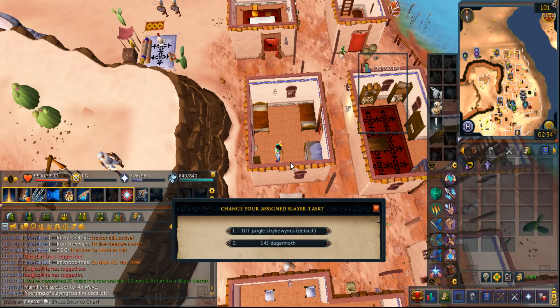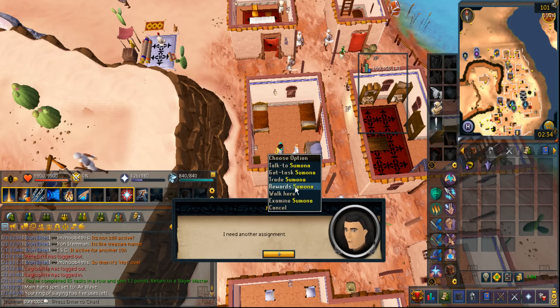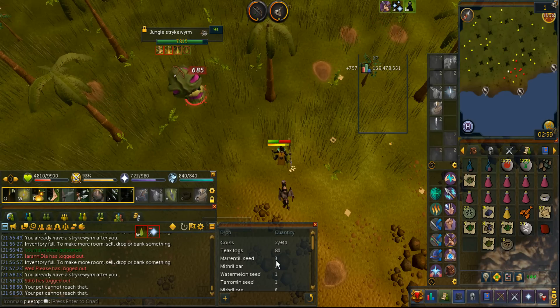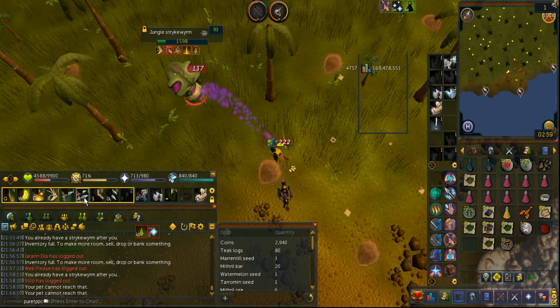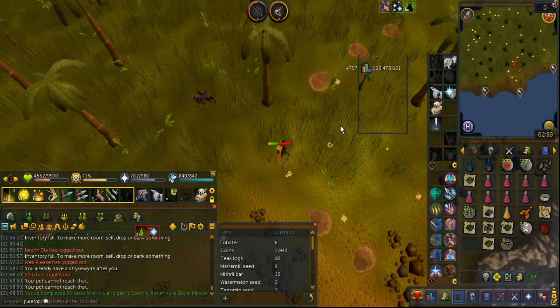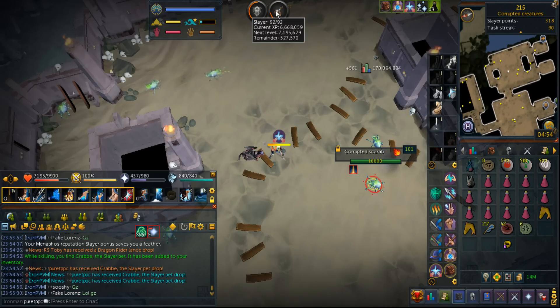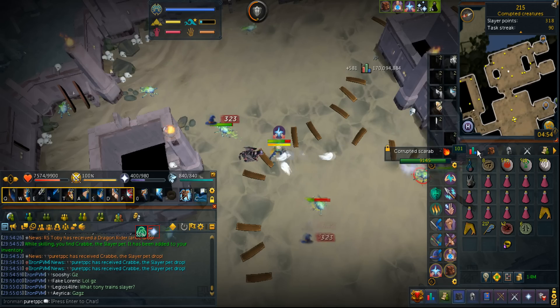The very first Strikeworms task for jungles! I'm gonna go prefer that because it's actually not very common. Can we really get a drop on the last kill? Obviously it's only 1 in 500 and something — nope, we do not get a drop. Oh my god, I just got the Crap Slayer Pet! Level 92 Slayer, and I'm just continuing to get lucky with pets.